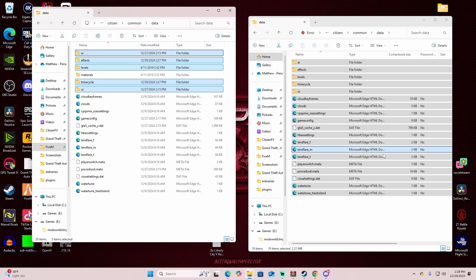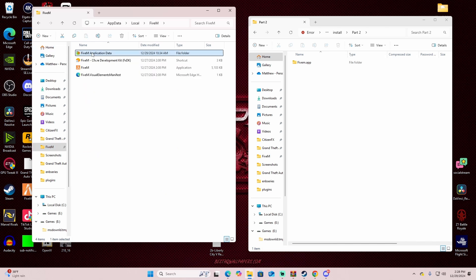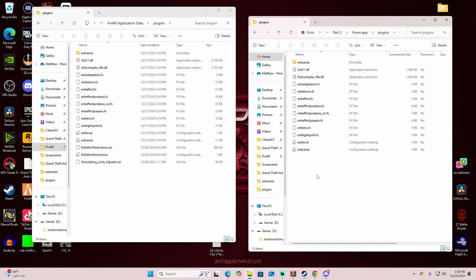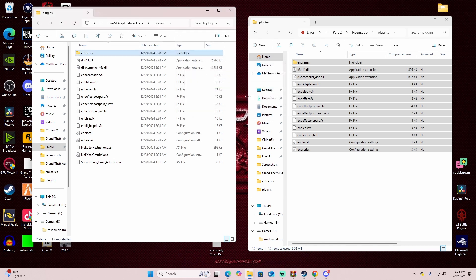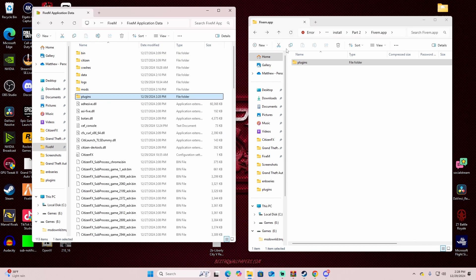Go back to where Part 1, 2, 3, and 4 are listed. Now go to Part 2. Same thing — go back to FiveM Application Data, then navigate to the Plugins folder. Drop these files right into the Plugins folder. I have to replace mine because I already have it installed. This part is for ENB.